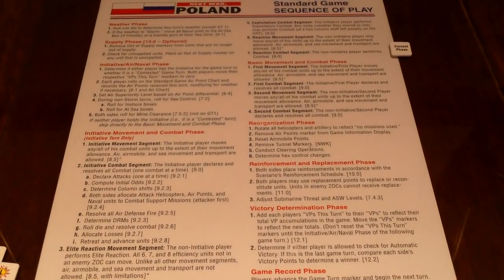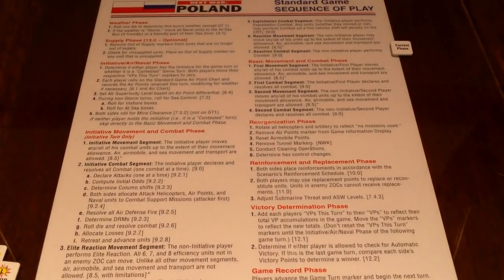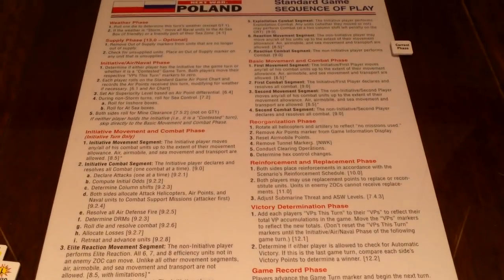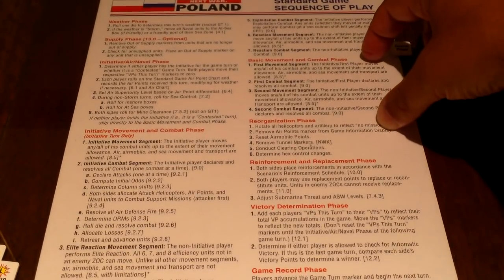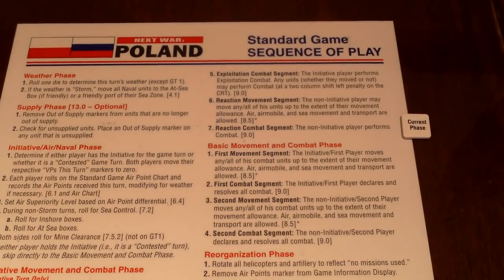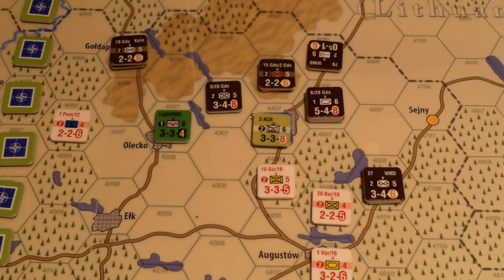Let me briefly show you the standard game sequence of play. We started with initiative combat — the initiative movement and combat phase — going through elite reaction movement, exploitation movement, exploitation combat, reaction movement, and just finished reaction combat. This whole section applies when one side has the initiative, giving them a bonus attack and movement. When a side doesn't have the initiative, you only do the basic movement and combat phase.